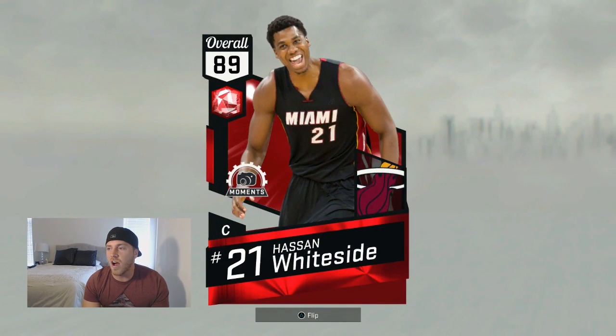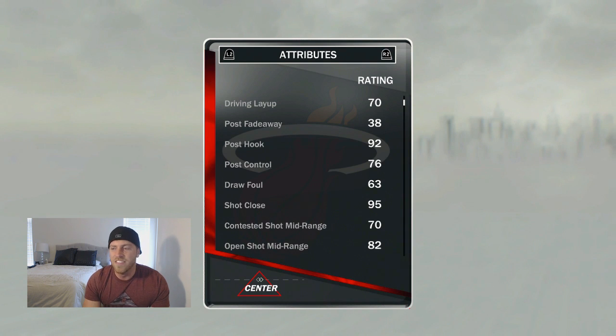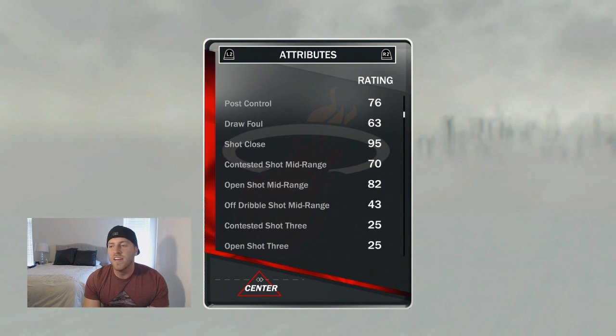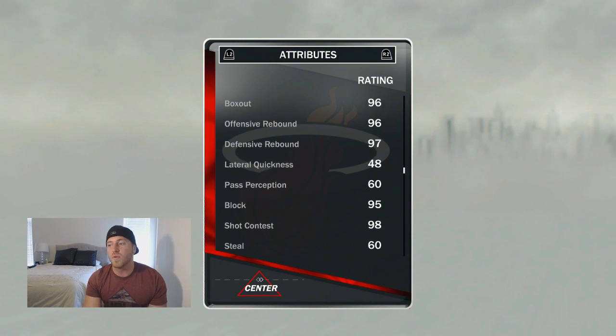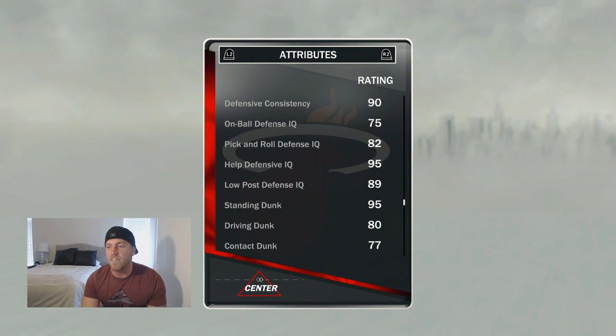And then looking at this Ruby Hassan Whiteside — 7 footer, 97 standing layup. There are some concerns on this card for me. 38 post fadeaway is very terrible for a center, at least for centers that I want to use. 92 post hook is good, I like that. 63 draw foul — again for a center that's pretty damn low. But he does have the mid at an 82, no 3-ball. He's got a 56 free throw — again red flags are going up all over this card — but maybe he's a hidden gem. He's got really good rebounding, which I like, especially at his size. His defensive consistency is a 90, 75 on-ball, 82 pick and roll, 95 help.